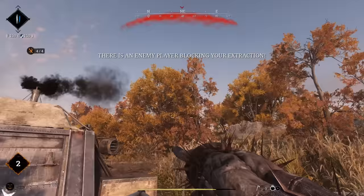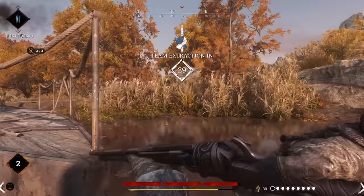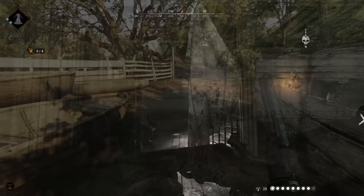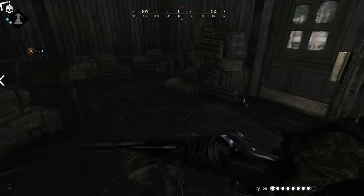Before we talk about performance, let's talk about that custom ammo. The Lamat Carbine has two custom ammo types for the carbine portion — that is the top part — FMJ and Incendiary. FMJ increases the Lamat Carbine's damage over distance, setting the effective headshot range to 178 meters. FMJ also increases the bullet's penetration, which can lead to surprising kills.